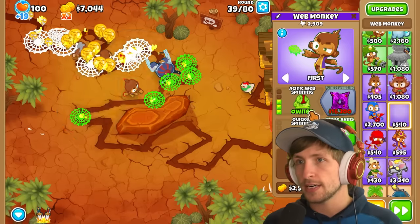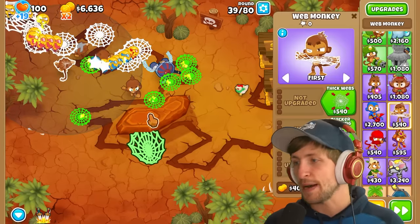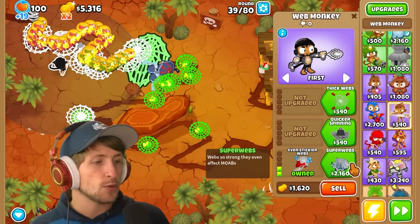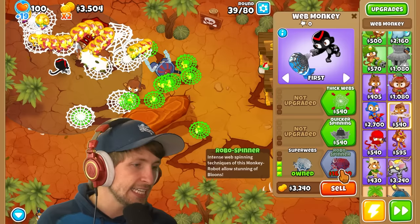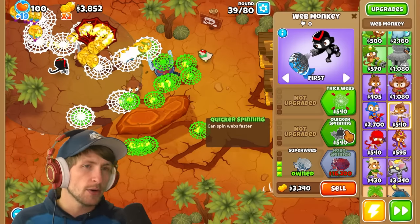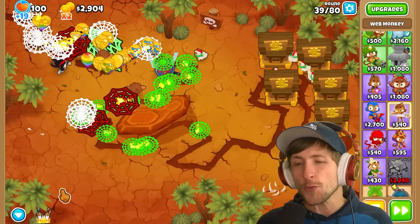There are so many spider webs all over the place right now. Stickier webs, even stickier super webs - webs so strong they affect MOABs. Robo Spinner: intense web spinning techniques allow stunning of balloons. I think we want quicker spinning with that, but we're still kind of in trouble. He puts out red webs now - very nice.